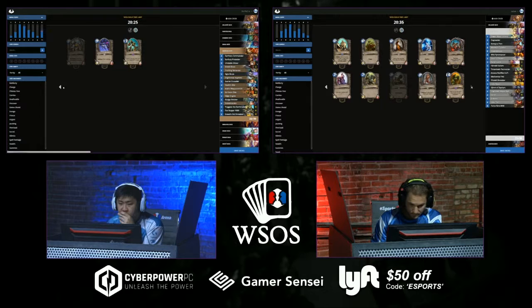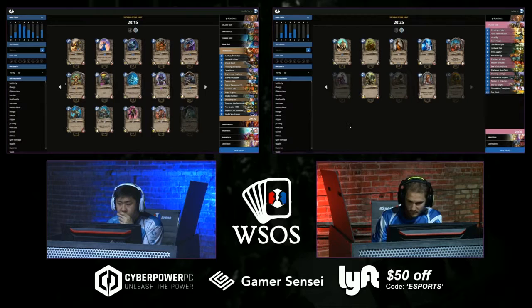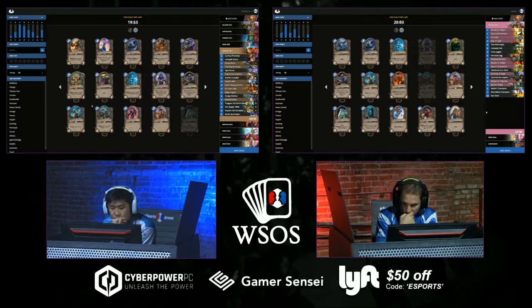As StrifeCrow puts Sunfury Protector into the Warrior deck, we'll see if he shuffles that into the egg-Paladin deck. Have you watched Zelay's live stream? He's been playing a Summoning Stone Druid for a while — I'd be pretty disappointed watching him play without a Summoning Stone. StrifeCrow has the opportunity to put in two Naga Sea Krakens into his Warrior deck but thinks it's too fat — just puts in one. Thinking about Velen's Chosen and Validar Raider — more fat.